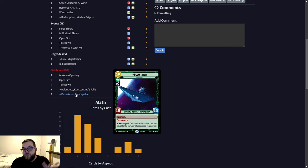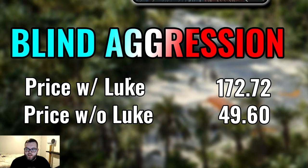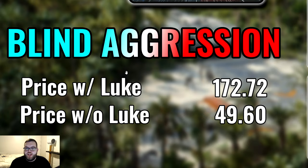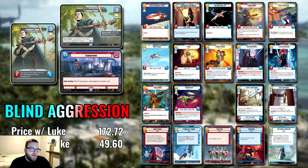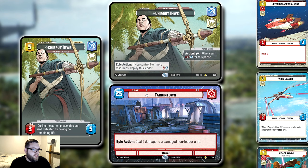Let's get into the actual graphic of the deck. Here we go — Blind Aggression. As you can see, the most expensive card in this deck is Luke. We do have a playset of Luke, but if you want to switch him out with any other force units you definitely can. Without Luke the deck comes down to 50 cards, so it is a pretty budget-friendly deck. The main thing that makes this deck tick is Chirrut Îmwe. Whenever he is not a leader, you can give a unit plus-zero, plus-two for this phase.